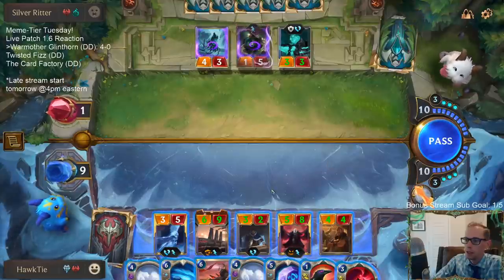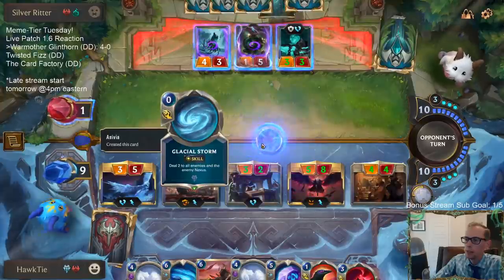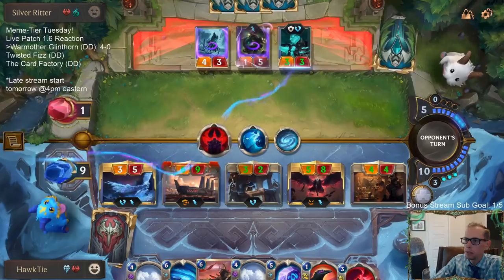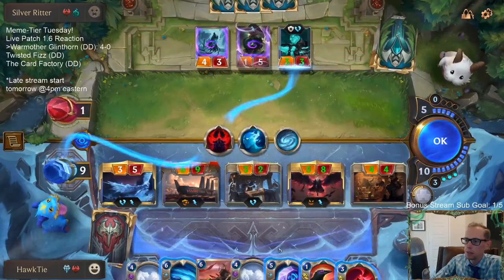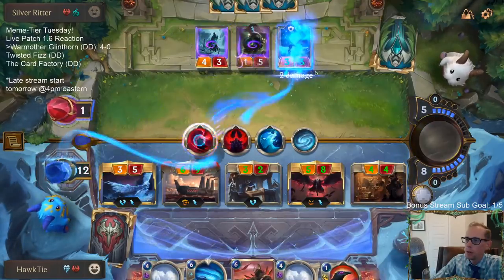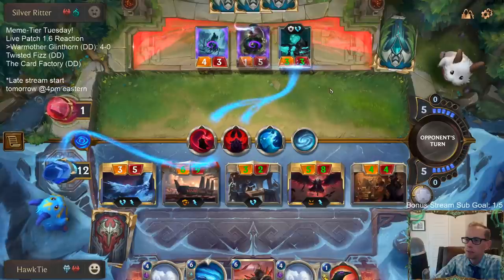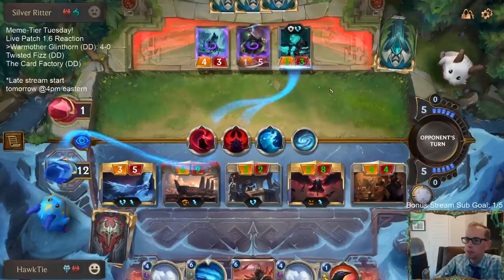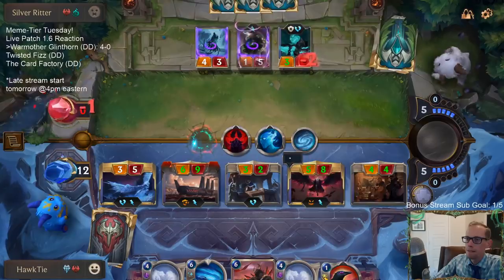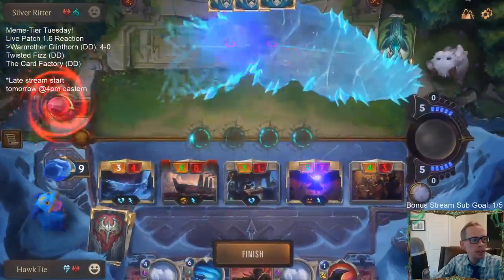Looking like a five-win dream. Even if they have life gain to respond, we have Deathsand now to respond to life gain. First going up a little bit more to make that feel even worse, and now we'll do this so they don't gain the three life from Withering Wail. They're tied back. 5-0 with War Mother Glinthorn — we're just a normal, but still it looks good.